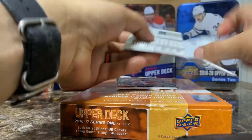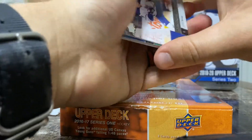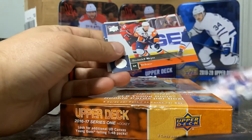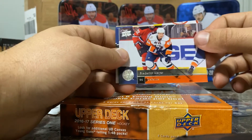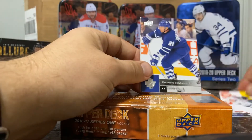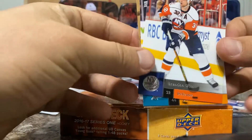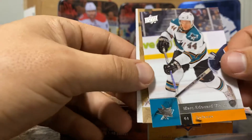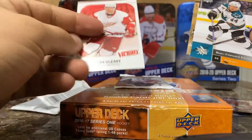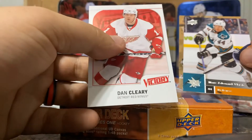Trying to remember who even were the big rookies from 09-10. Anyway, let's take a look. We got Nicholas Hagman, Fredrick Myers. It's funny how these cards are just so simple compared to today's cards. Sammy Salo, Francois Buekeman, Brandon Witt. Pickle Man, my dude! We got some color — Dan Clary Victory. I assume it's an update. Mark Vlasic, Pickle Man — played a lot of this guy as a punt defenseman in fantasy.